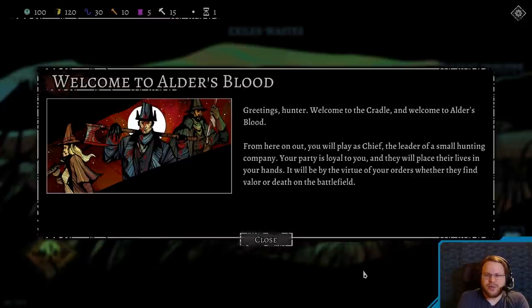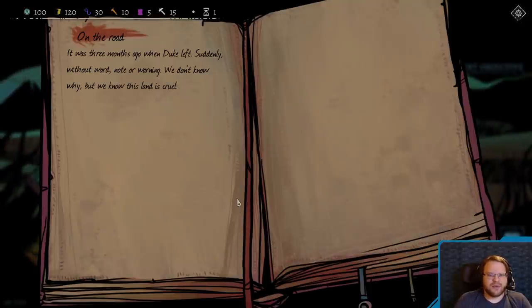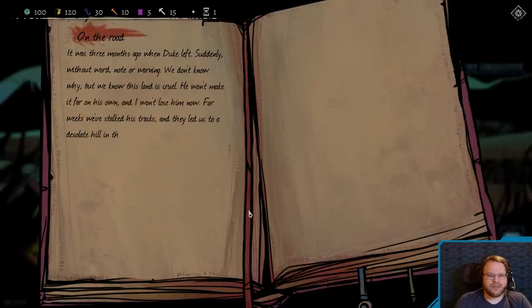From here on out, you will play as Chief, the leader of a small hunting company. Your party is loyal to you. They will place their lives in your hands. It'll be by the virtue of your orders, whether they find valor or death on the battlefield. It was three months ago when Duke left, suddenly without word, note, or warning. We don't know why, but we know this land is cruel. He won't make it far on his own, and I won't lose him now.